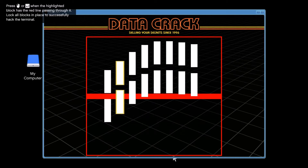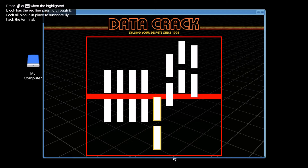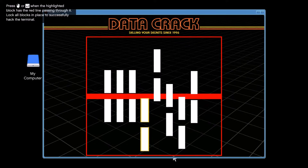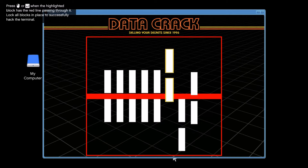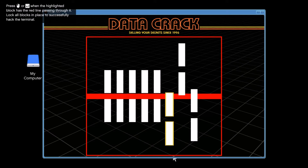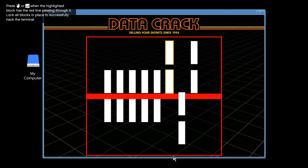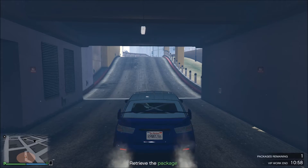We open Sightseer again, and for this one, when the two white boxes move and the space in between is at the red, you want to hit enter. Oh my gosh, I suck at this one. Finally!